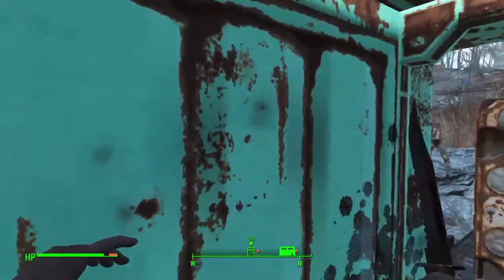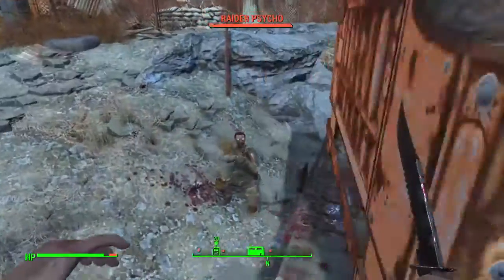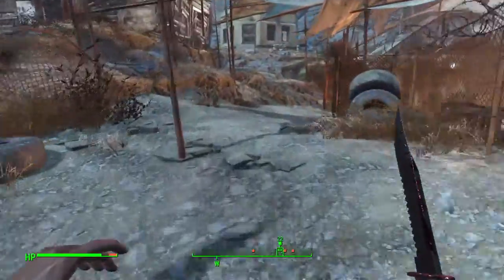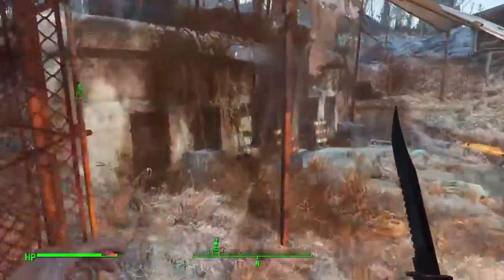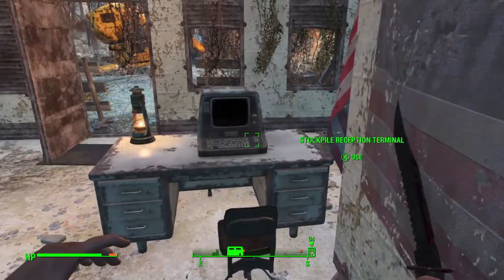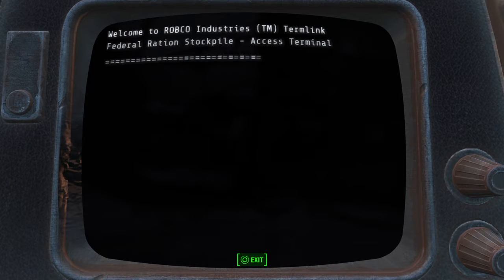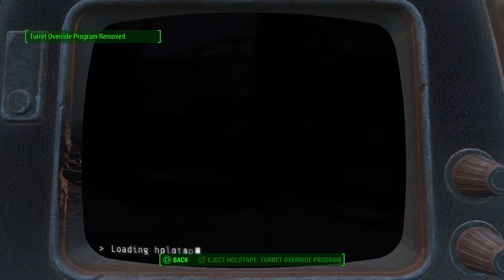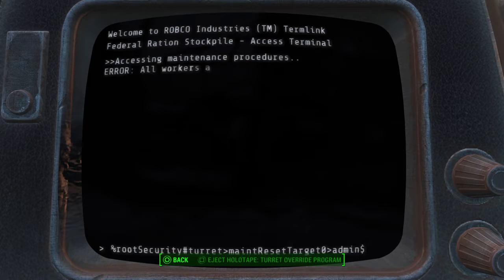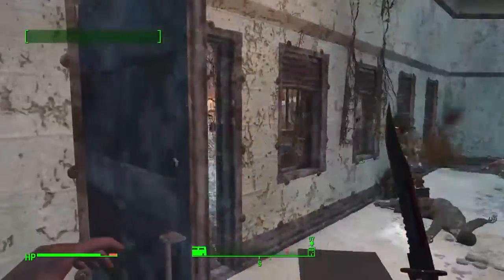There's a bunch of raiders around here - like that one. Let's stab you in the head. Since the last time you saw me I've done a couple of things, including I got the Total Hack magazine. Let's override this turret - so now it's going to shoot everything except me.